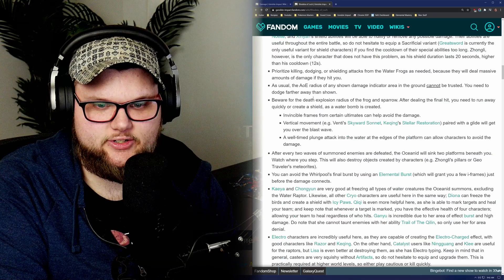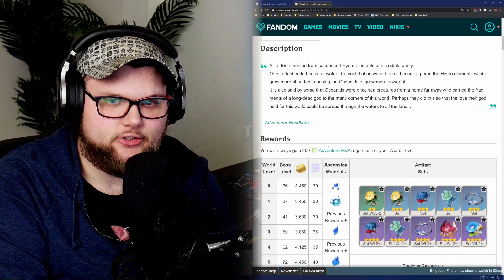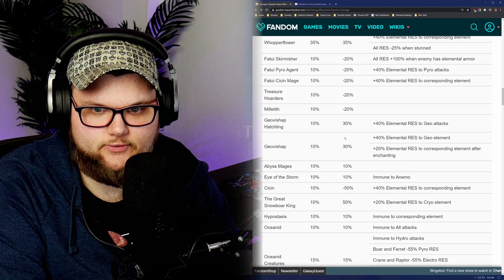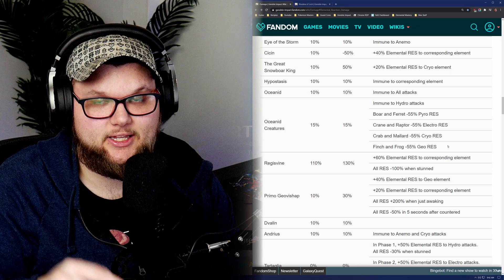People have such a big problem with this and there is literally a huge section for strategy. Something I found out recently — I was looking through a bunch of formulas for the damage stuff and I noticed under the resistances that each creature actually has a specific resistance corresponding to an element that you will have even as a completely free-to-play player.